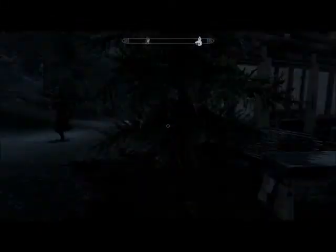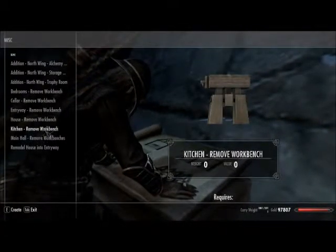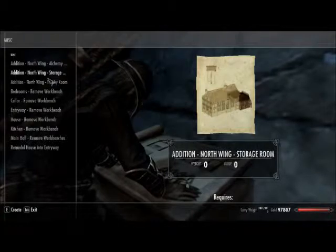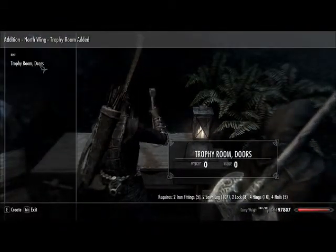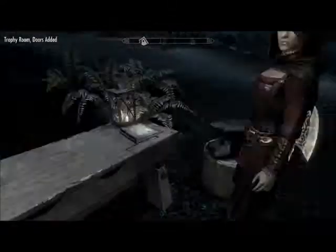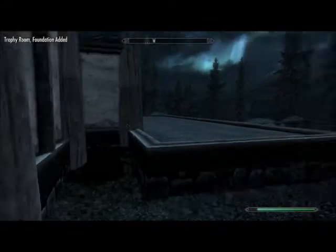Let's get to work on the trophy room. Serana's still running around doing stuff. These are all the rooms that we have so far: alchemy laboratory maybe, storage room — no, trophy room. Yes, let's do it. I have quite a few alchemy materials so I'm good. I also made some locks. Foundation — we need more quarried stone. Foundation built.